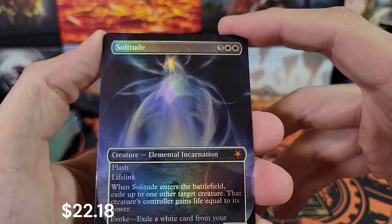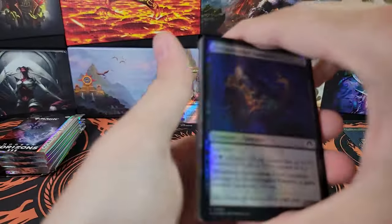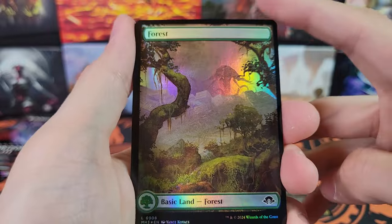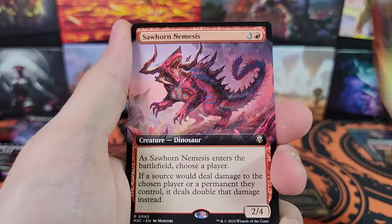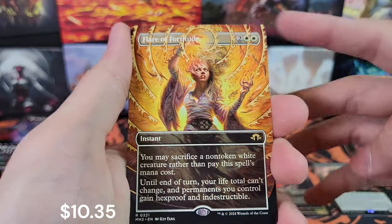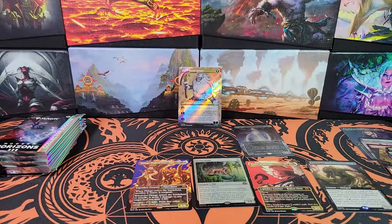Very nice — it was a textured one of those in the last video, which was the giveaway. That one may still be up and the winner has not been chosen yet, so if you want to enter for a textured Solitude, that one is still probably a couple days away from me picking the winner. Abiding Graze, Aether Revolt, Sawhorn Nemesis, Nethergoyf — not bad — Flare of Fortitude, very cool, and Crick Boil portrait style.